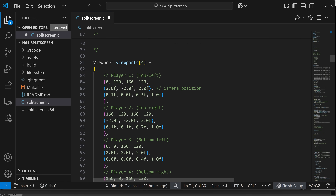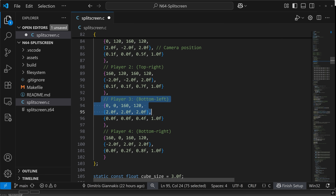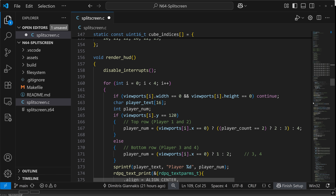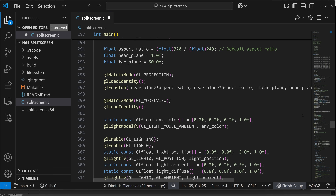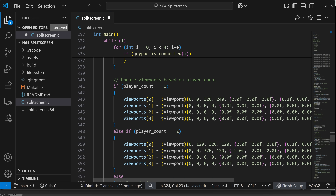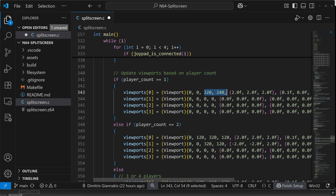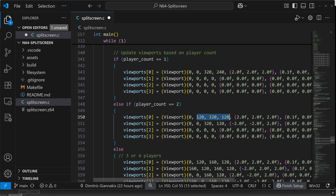We can store individual camera positions per viewport. In the code, the viewport definition is where we define our four viewports containing individual camera and color values — but notice we only have a single set of cube vertices. The main function sets up an OpenGL context, cameras, perspective and frustum, and enables a light source. The main loop polls the joypads for connection or disconnection and updates viewports depending on the number of players connected. With one player, we have one viewport at 320x240. With two players, we define two viewports with a horizontal split — both 320 pixels wide by 120 pixels in height.